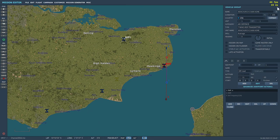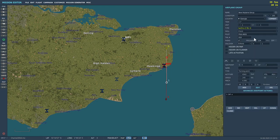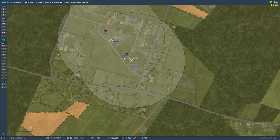Literally all you've got to add to the mission now is a couple of aircraft and then the triggers. I've got a Spitfire here as a client aircraft on CAP duty, and I've also got an AI on CAP duty. I've also set up a couple of explosions at Dunkirk to show how I've set this up in the triggers.